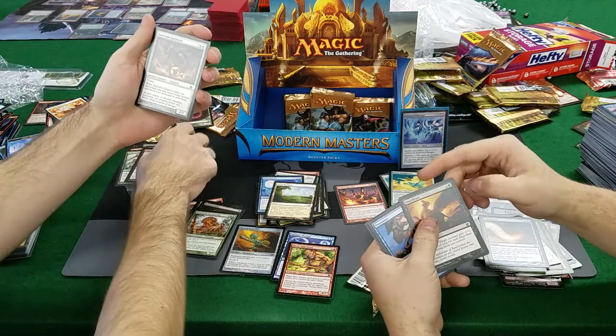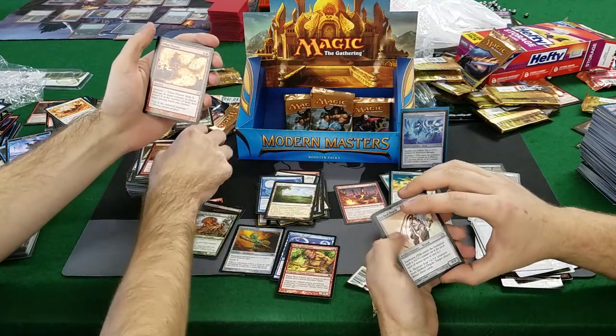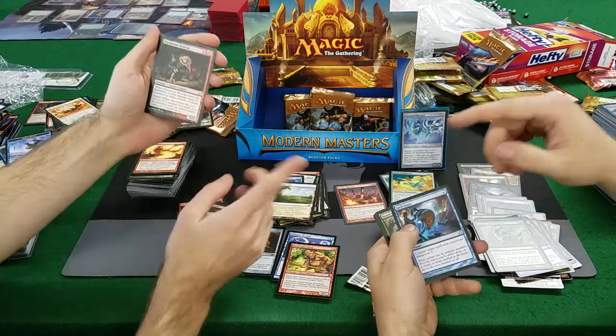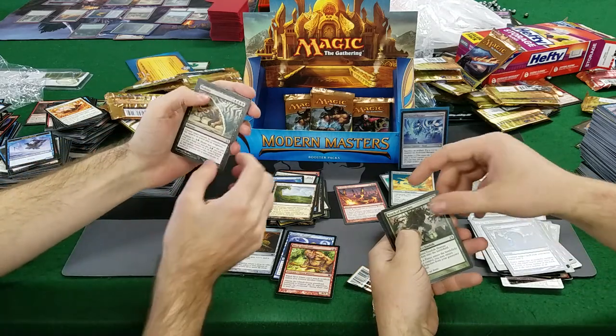Sanctuary Gargoyle, Bone Splinter, Search for Tomorrow, Crush Underfoot, Etched Oracle, Tribal Flames. Spellsnare, Murderous Redcap — that's good, about a dollar. I got nothing so far. Reach of Branches — what do we do? We put a whole lot of consonants next to each other!